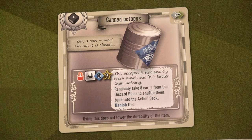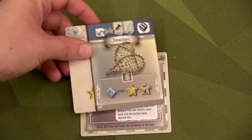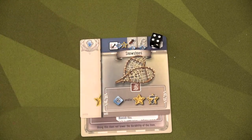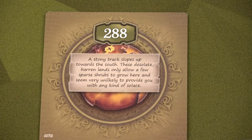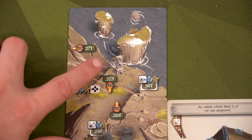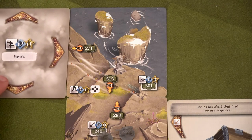We've got a lot of things for fighting and unlocking but nothing for strength — bummer. I'll give the canned octopus to Dimitri. The canned octopus has no keywords so we simply put it underneath the snowshoe — we don't get to add durability but we can use the snowshoe to trigger that card's effect. We find a stony track sloping south, and there's a statue with another exploration card here.